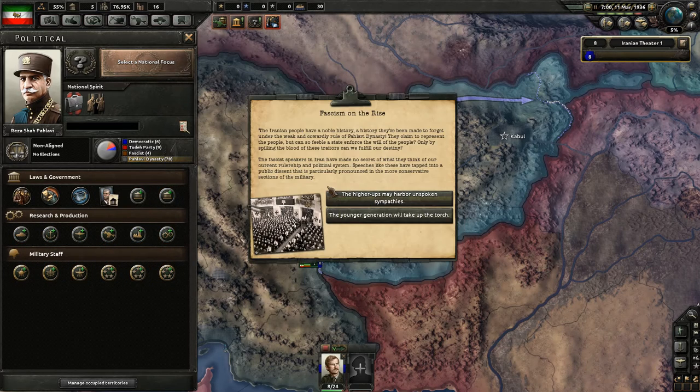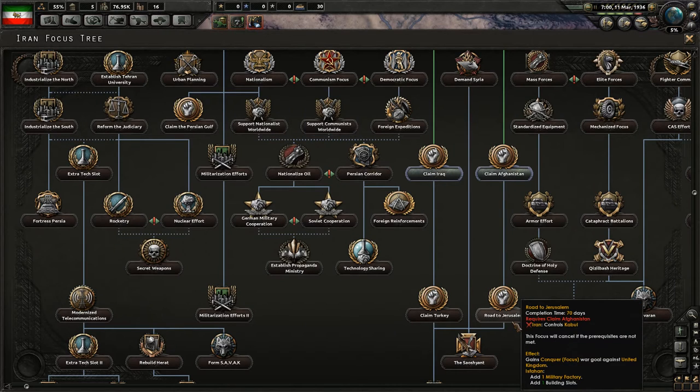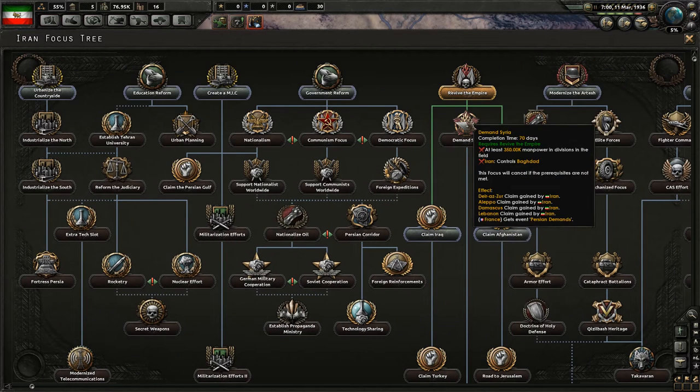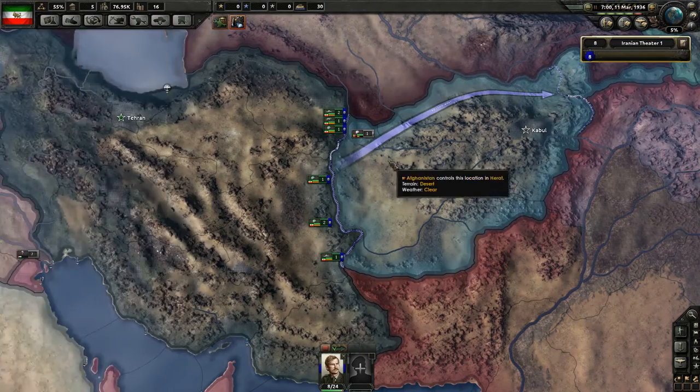Yeah, I want the fascist advisor. I will not - it's essentially a fascist coup. Popular support, yes. I will go for Afghanistan first I guess. It's a military factory. I have two military factories as well. The focus tree is so good, everything in it is nice.